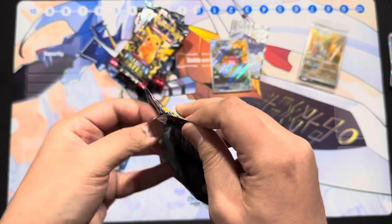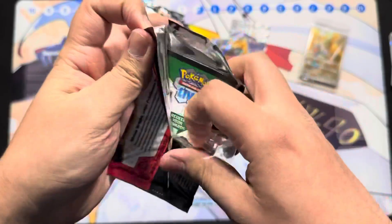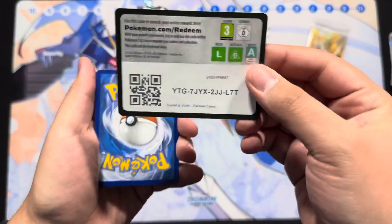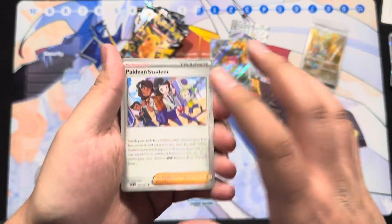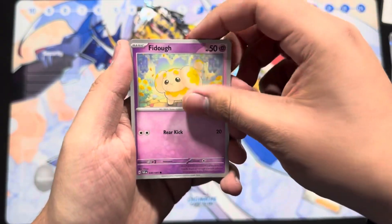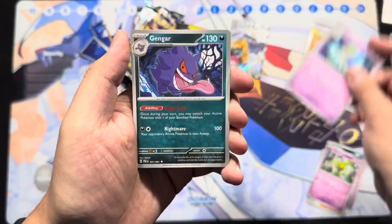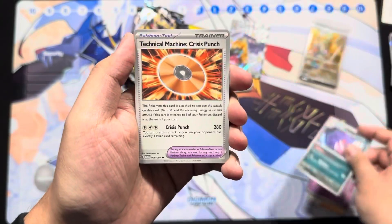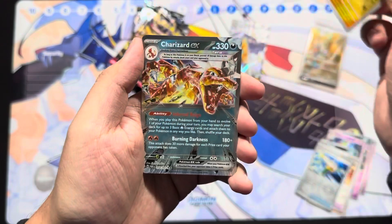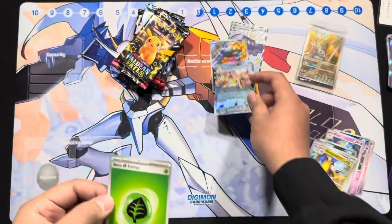Third pack. When this set was first announced, a lot of people weren't a big fan since initially we thought it was going to be the same as Shining Fates — just all recolors. But when they announced the illustrator and special illustrators, that's when it got more interesting, since we were seeing new artwork in shiny form, which is pretty nice. Boom — Charizard EX! Every pack has been a hit, that's awesome!